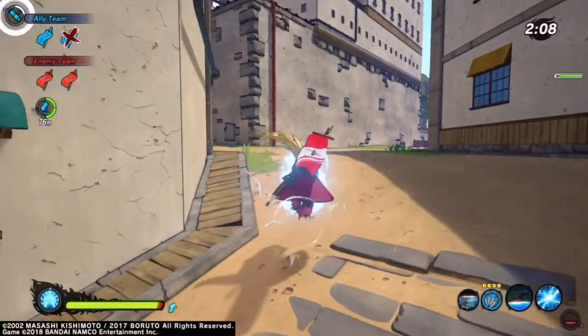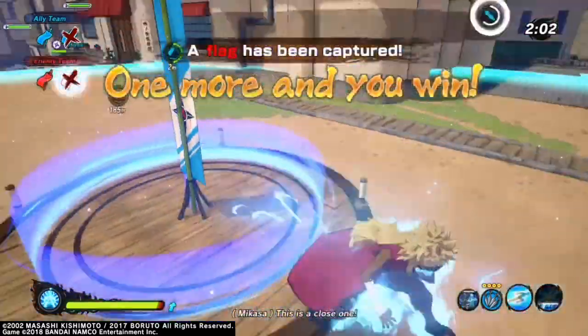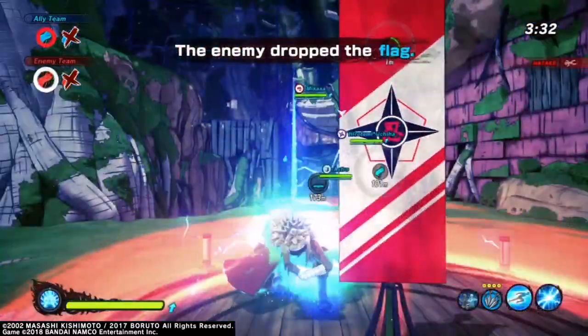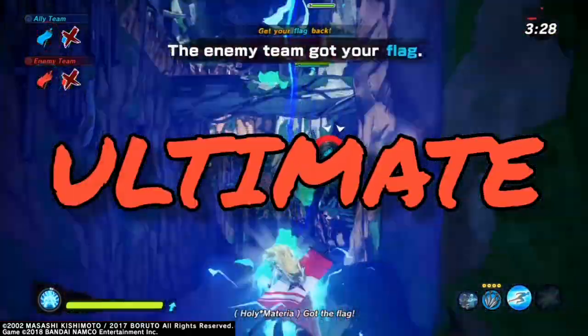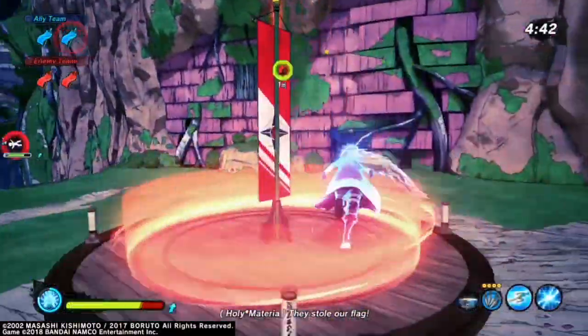Lariat doesn't go as far as Lightning Blade, but it has super armor the whole time. Attack types have some decent builds for flag battles even without the DLC — some of these are among the best builds you can run anyway, and they're easily the best flag runners. For the ultimate, you can run Lightning Style Chakra Mode because it makes it harder for you to flinch.